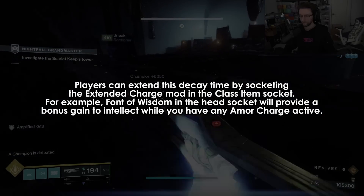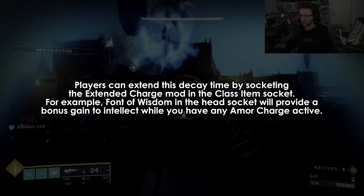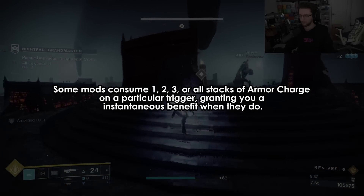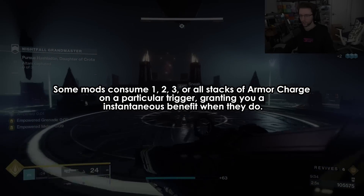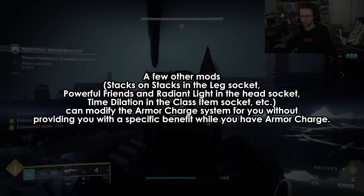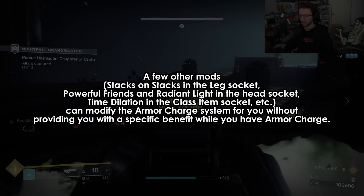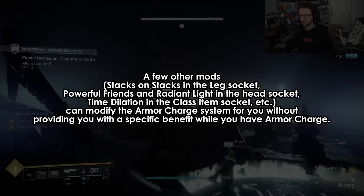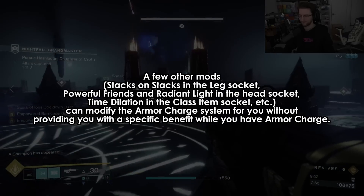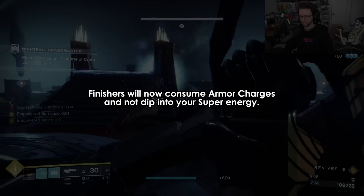Some mods provide a passive, ongoing benefit while you have any stacks of Armor Charge — for example, Font of Wisdom in the head socket provides a bonus to intellect while Armor Charge is active. Every 10 seconds, a stack of Armor Charge falls off if not consumed. Some mods consume 1, 2, 3, or all stacks on a particular trigger, granting an instantaneous benefit. Other mods like Stacks on Stacks, Powerful Friends, Radiant Light, and Time Dilation can modify the Armor Charge system without providing a specific benefit. Finishers will now consume Armor Charges instead of dipping into your super energy.